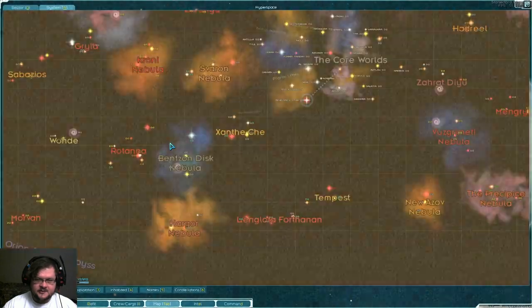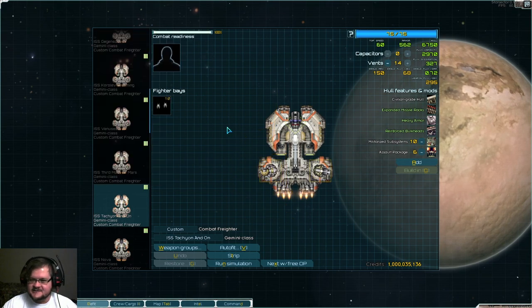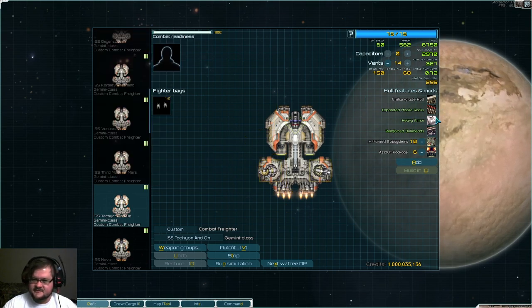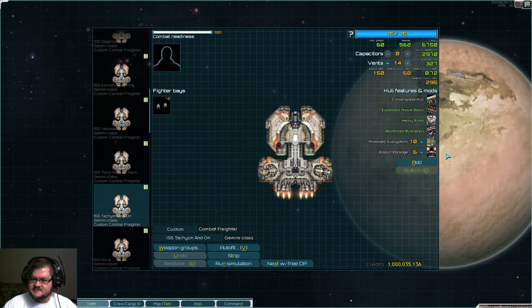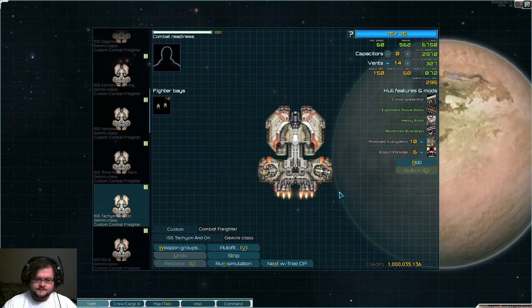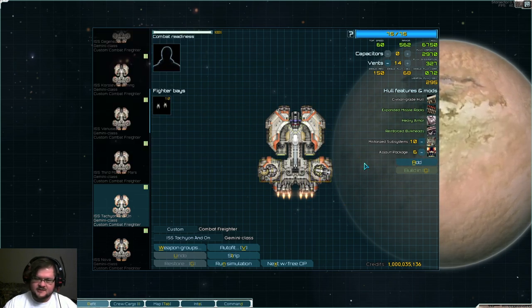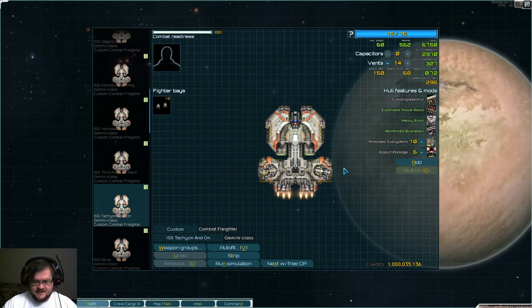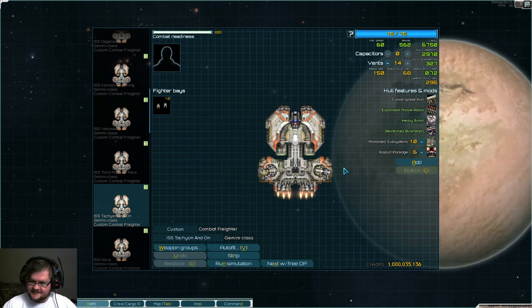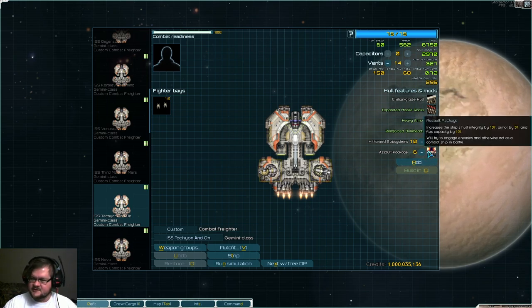If you're wondering, the range is that — so they can go forever. This one has expanded missile racks, heavy armor, and reinforced bulkheads, which is pretty much standard on any carrier that uses missiles. We have military subsystems and assault package. If we were using any form of point defense, like heavy machine guns, we would switch this over to escort package. But it only increases their range by a little bit, going from about 450 to 480. This gives us a little bit more armor, which is really nice, plus extra hull integrity and extra flux capacity.